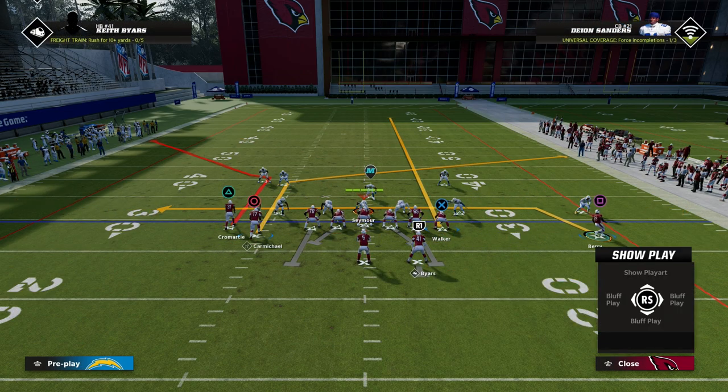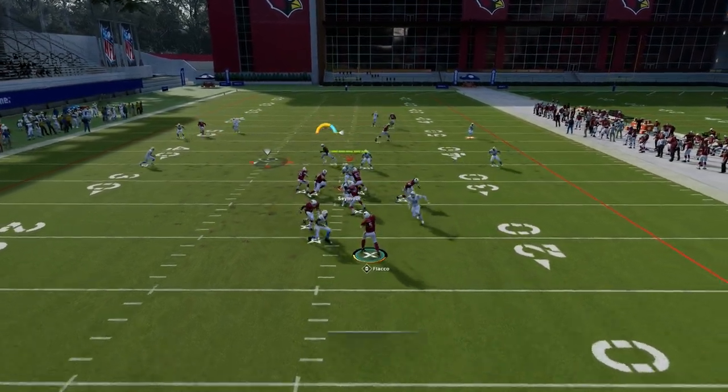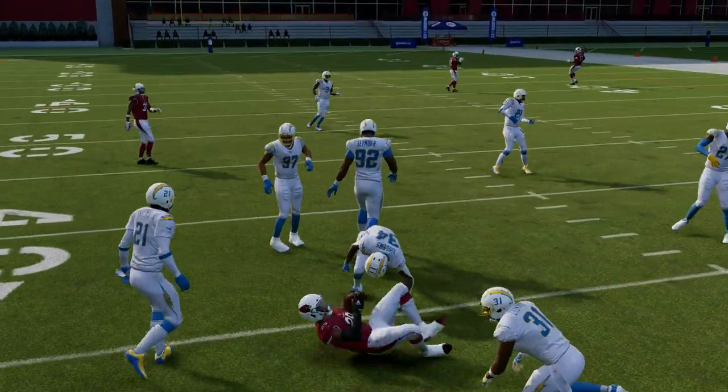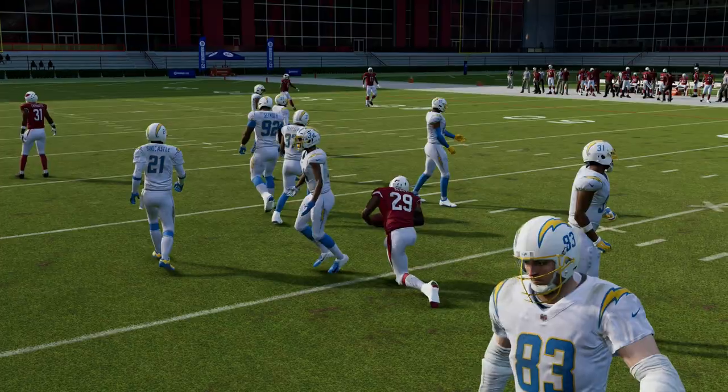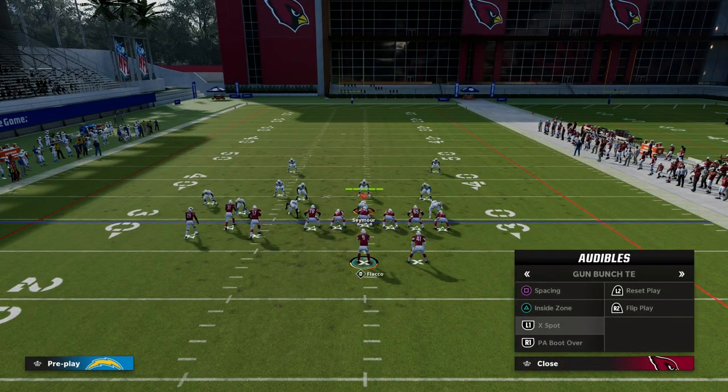You can see the play art — we now have multiple routes stretching the zones over the middle, and we can dump it down to our shallow cross because the user is pinned in the middle of the field. That's the whole purpose of the play.